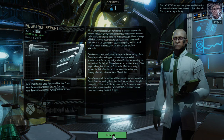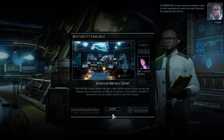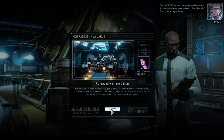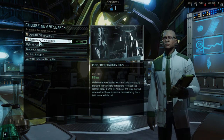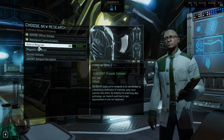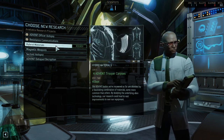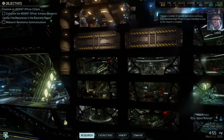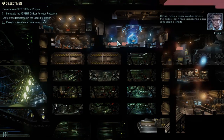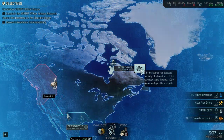The Advent officers have clearly been modified to allow their subordinates to receive new orders psionically, and we can build an advanced Warfare Center. Resistance comms is definitely worth doing, but hybrid materials is probably better for us to do first — so we're going to start with hybrid materials. I see a number of valuable applications stemming from this technology. Let's carry on with our supply run.